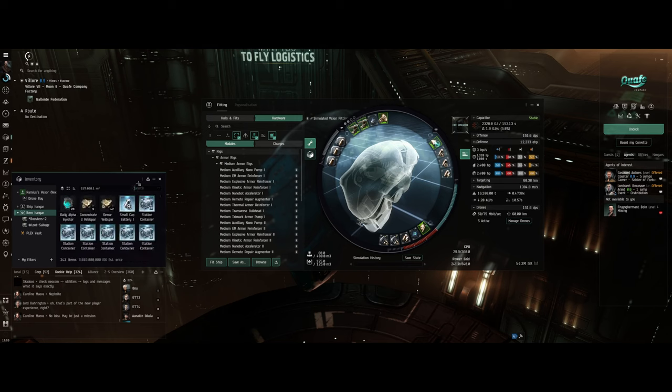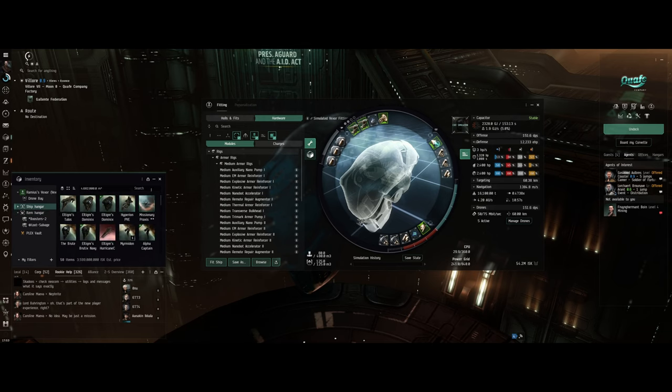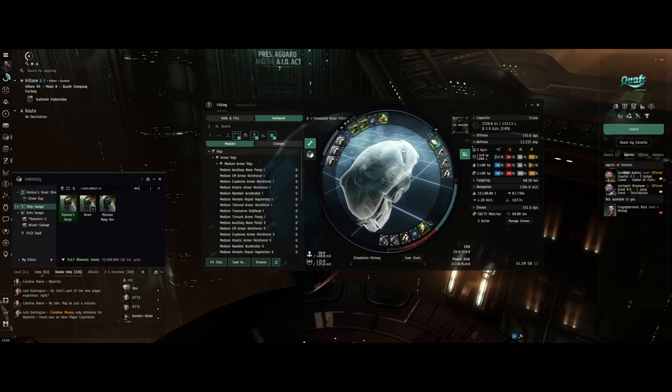I've also got my daily alpha injectors — 28 more. I'm doing one a day, which gets me 50,000 skill points every day. After my Vexor I've got a Navy Issue Vexor waiting in the wings.